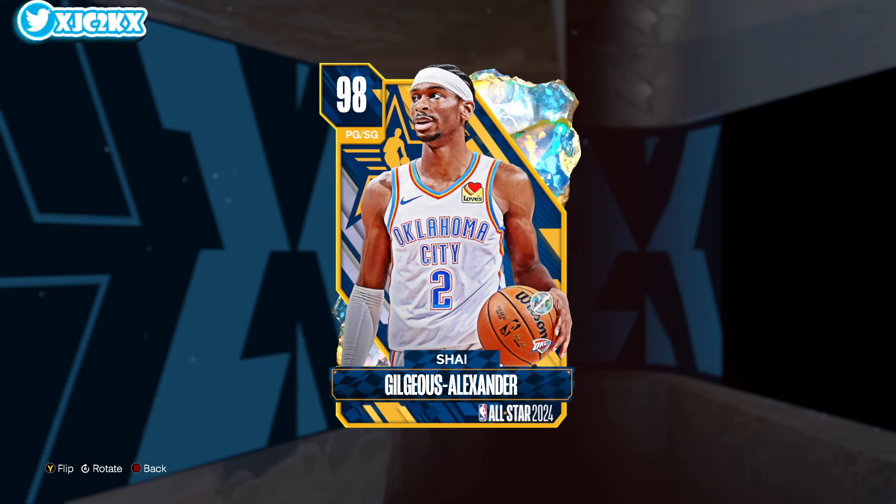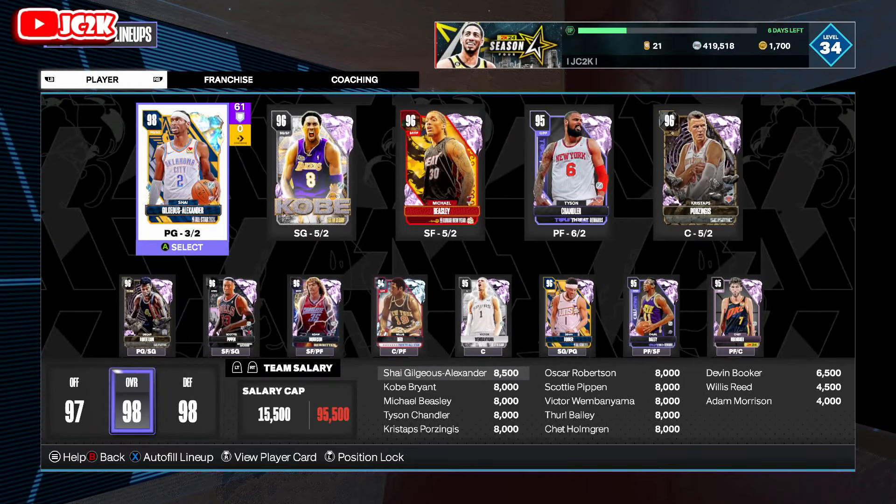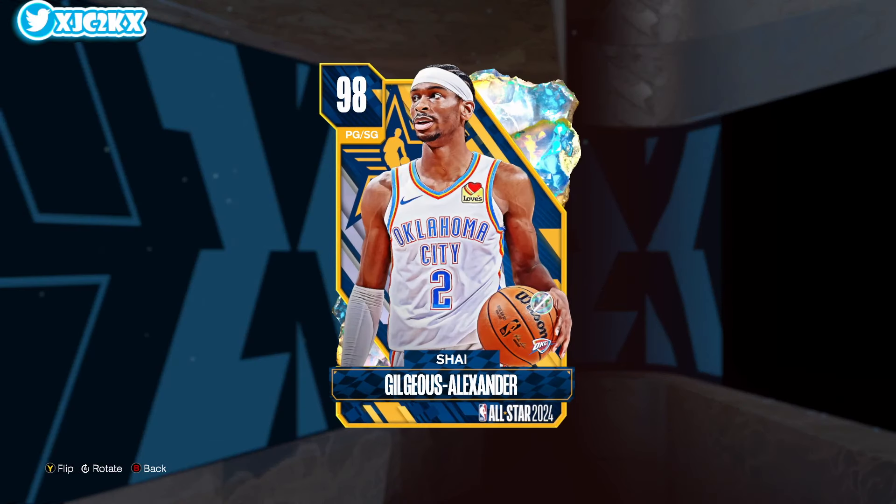I do not recommend opening these packs. I do not recommend supporting what 2K is doing, and I'm going to make a whole video on this later. Unfortunately it's my job so I kind of have to do it regardless. I pulled SGA who is the one good pull from my team. So this is what my team is currently looking like — very good squad obviously, but SGA is definitely one of the centerpieces now at the point guard position. Super excited to try this card out and see how good he is.